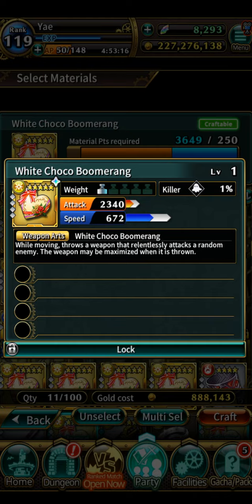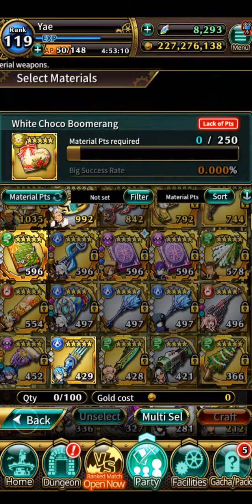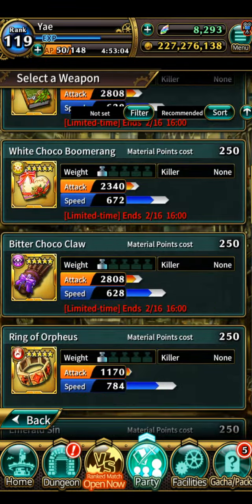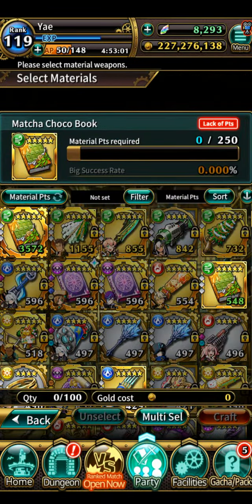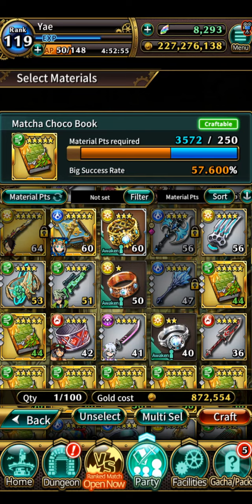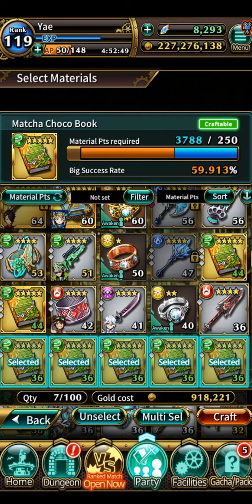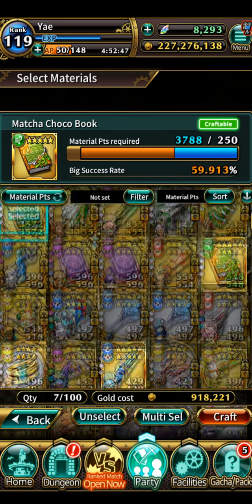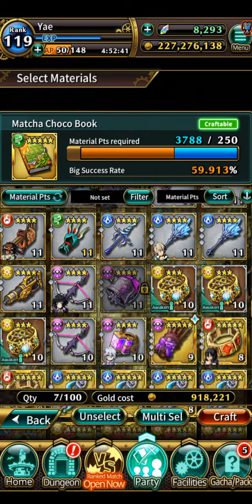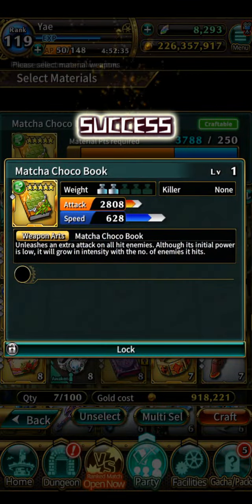Let me try the green one — the matcha book or something. The percentage isn't high since I've spent a lot. I got two successes already but it's still worth a try — I can do it again. Let me go a few more. I'm really hopeful that I get it since we didn't get the one we need. We can always farm and grind more. Alright, wasted — it's okay, let's do it again next time.